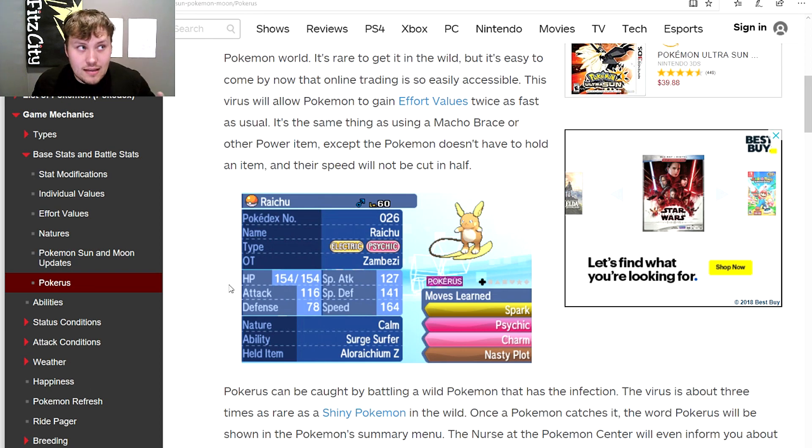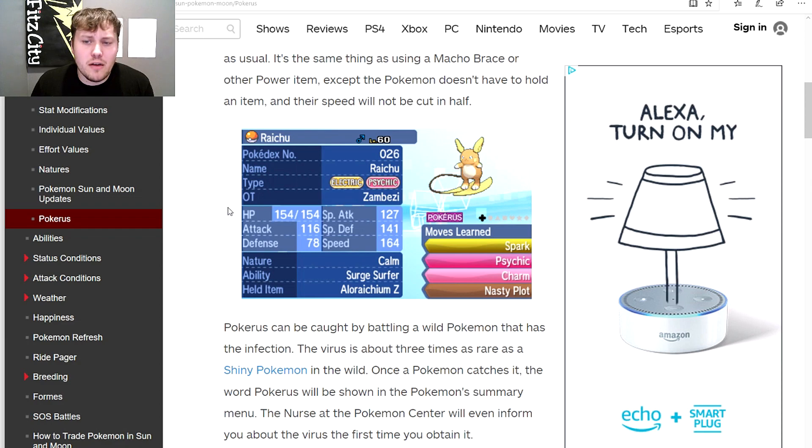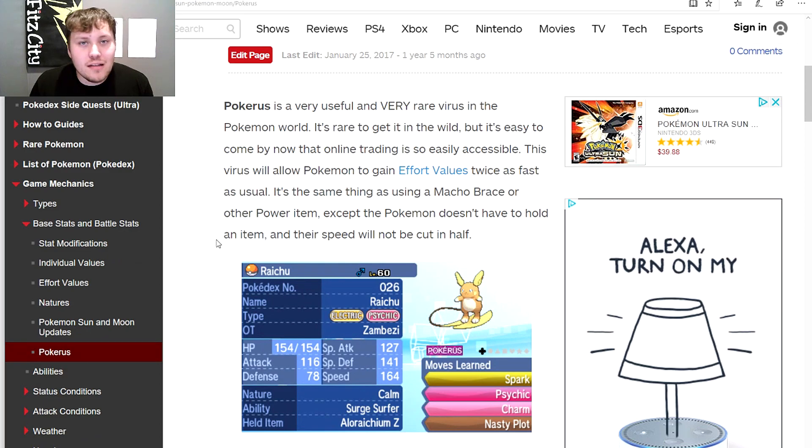So basically, what the Pokérus virus does in the main series is what lucky Pokémon would do in Pokémon GO — when you're leveling up a Pokémon with stardust, its IVs kind of raise. We don't have effort values in Pokémon GO per se, but if those increased, it would basically mean you're increasing the IVs of the Pokémon, making it better. The virus is about three times as rare as a shiny Pokémon in the wild, so getting a lucky Pokémon through trading in GO will be much easier than getting Pokérus in the wild.